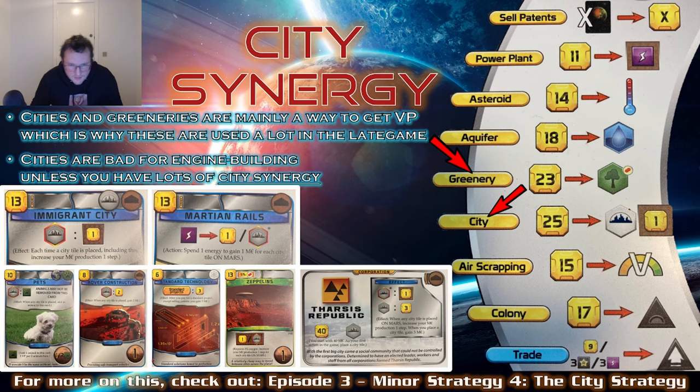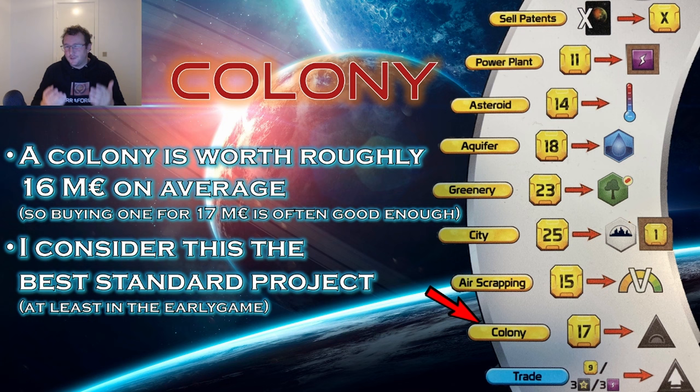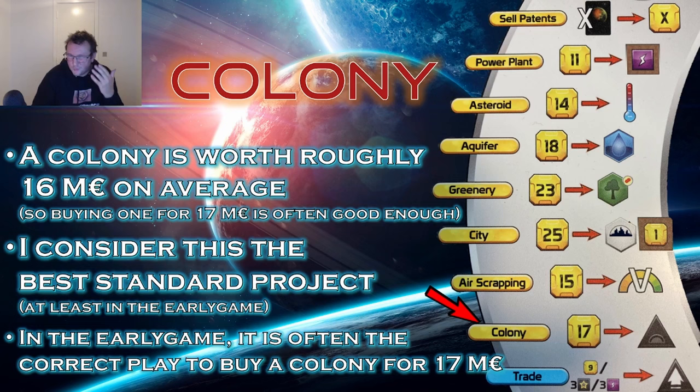If playing with colonies, the Build Colony standard project for 17 mega credits is very good. In the early game, do the math to assess if building a colony beats playing a card — remember the card itself costs 3 mega credits for the patent, so the colony effectively costs 14 compared to your card. Often the best play is to just build a colony on Ceres or Luna, and when your engine is running, Pluto is also really good.